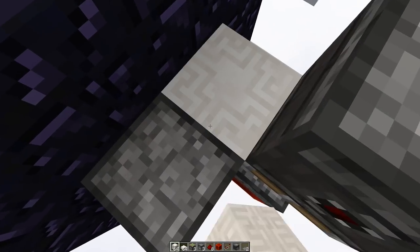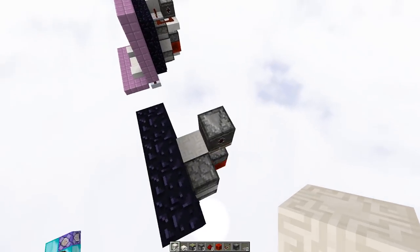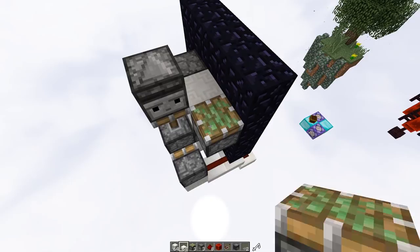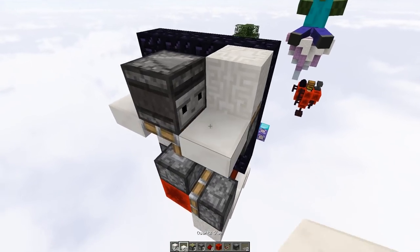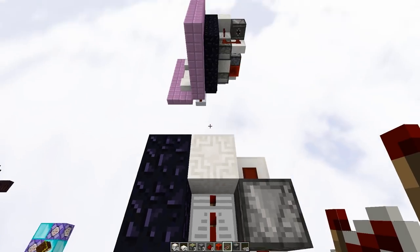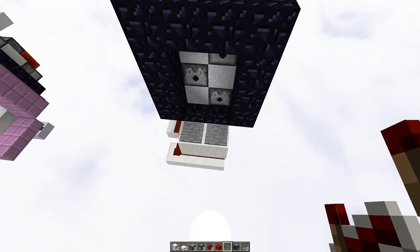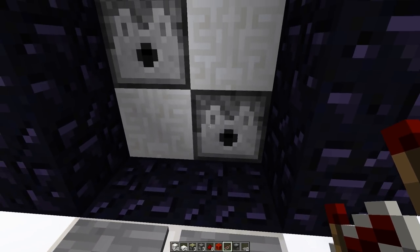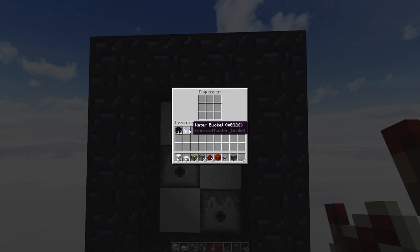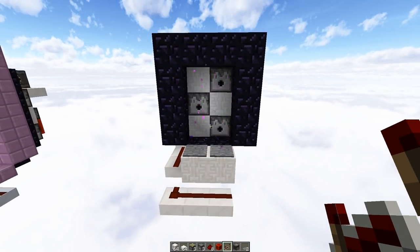Now we're going to put quartz blocks here and here — they don't have to be quartz blocks, just some sort of decorative block that fills in the gap so water doesn't spill out of the back. And from there, we're going to take another slab just like this, a sticky piston facing upward right here with a solid block on top of it, and a slab right here. Put redstone here, here, here, and a repeater right here set to two ticks. And believe it or not, that is all of your redstone. You need a flint and steel here and a water bucket right here. So let's step on this — portal activates — and if we step off, the portal breaks.